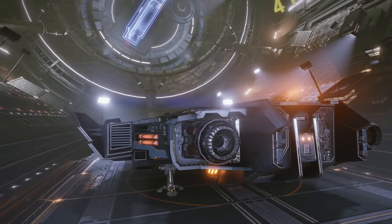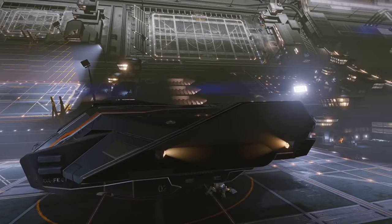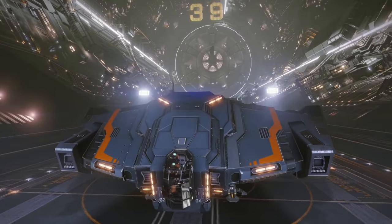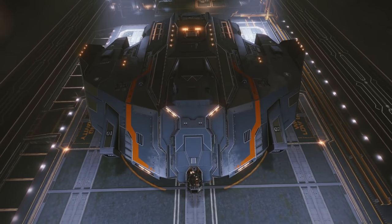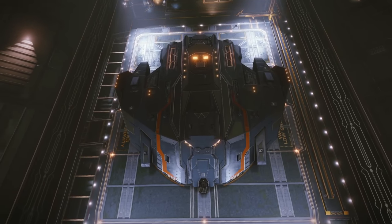This is kind of an optional purchase if you want to play in open — go ahead and snag yourself a Type-9. This ship will help you greatly doing the power play missions. There are only two ships within Elite Dangerous that can complete the power play mission in one round: the Type-9, which doesn't require faction, and the Cutter, which requires a whole bunch.